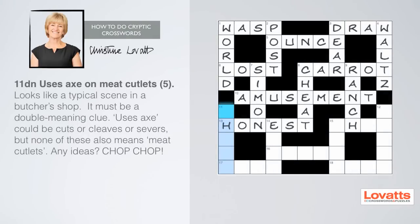Eleven down: uses axe on cutlets, five letters. Looks like a typical scene in a butcher's shop. No key word here, maybe it's a double meaning. Can you think of a word that means 'uses axe' and also means 'cutlets'? Cuts. Cleaves. Severs. Come on, think of a word. Chop chop.